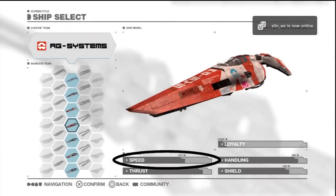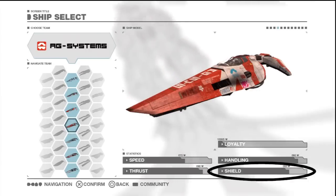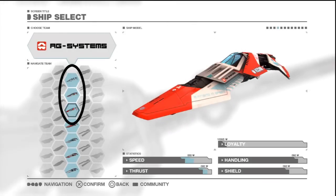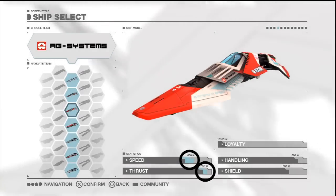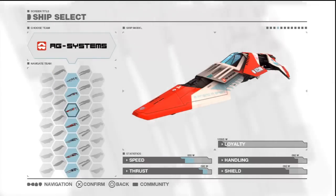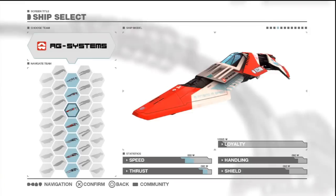The speed stat indicates top speed, thrust indicates how quickly the craft accelerates, handling indicates how quickly it can turn, and shield indicates how much damage it can withstand before being destroyed. The top 3 craft in the list are Fury versions released with the Fury expansion pack, given small stat boosts. However this does not render the original craft obsolete — the 4 stats are just a general overview. There are plenty of hidden stats: some craft swing their back end out more in corners, some maintain speed better through corners. The small stat differences just mean the Fury craft has a slightly different feel, not that it is completely superior. Try both and see which feels right for you.